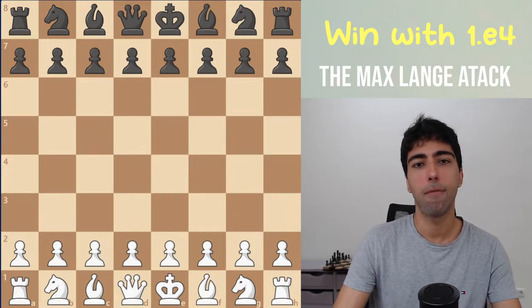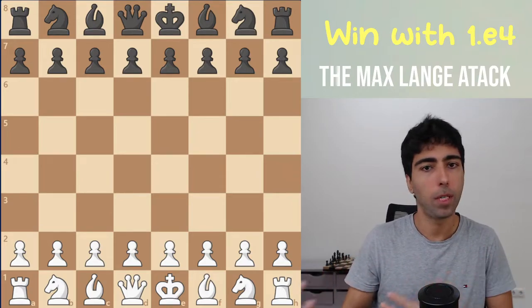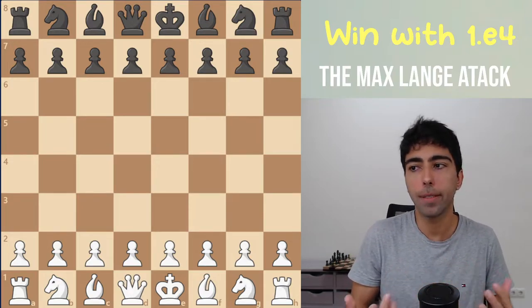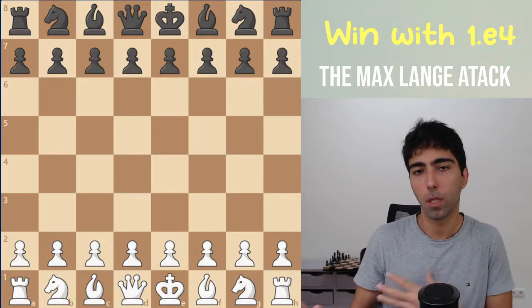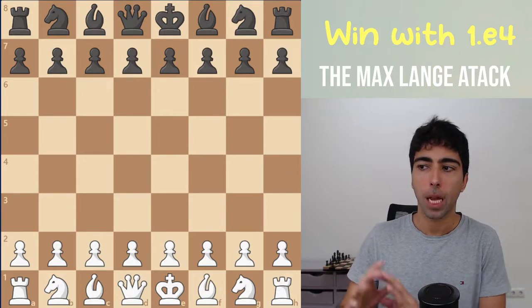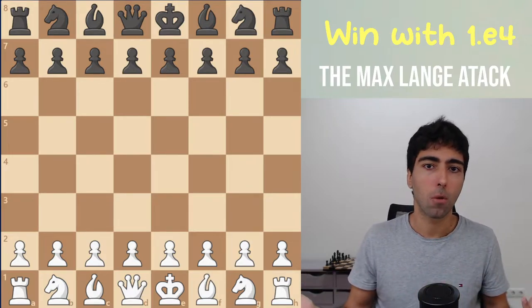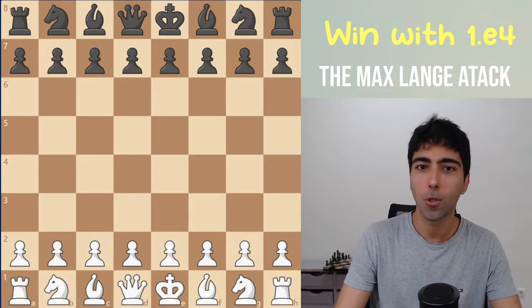Today we are covering a variation that is very popular among beginner to intermediate players, and for good reason — white's results are really good in this line. Black has to be very careful to not end up in a losing position. There are a lot of traps along the way, and even if black manages to sidestep every single trap and play computer perfect, the position is around equal, if anything slightly better for white. That is the Max Lang Attack.